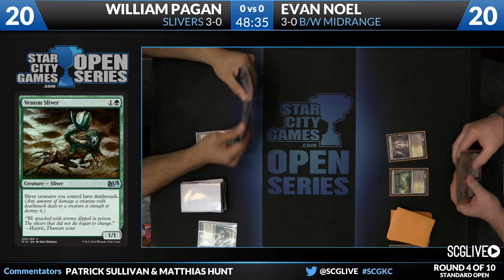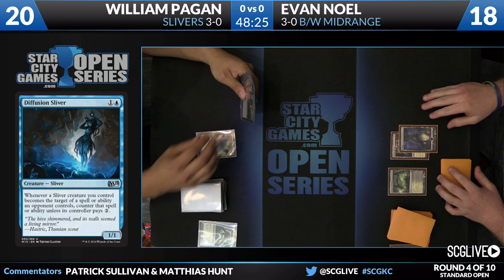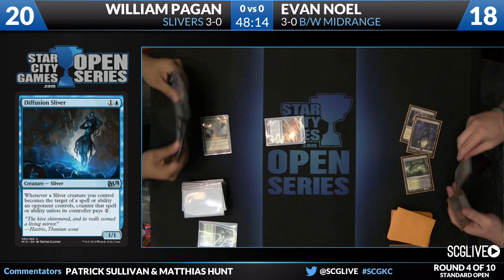Predatory Sliver was taken with Thought Seize. Diffusion Sliver, by the way, is almost like a Crystalline Sliver — it gives them all the Frost Titan passive ability, where if you target a Sliver, counter it unless they pay two. William does get a Sliver he can play — he doesn't have a second land yet, but it's Gale Rider Sliver, so now all Slivers have Flying.